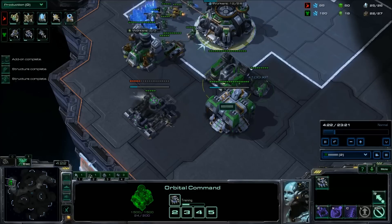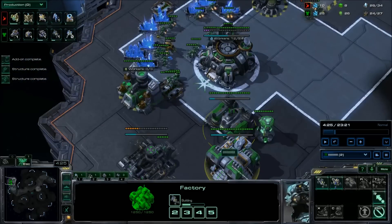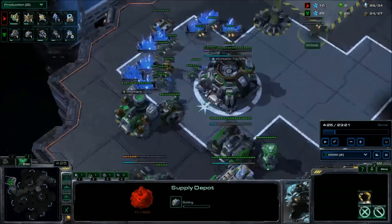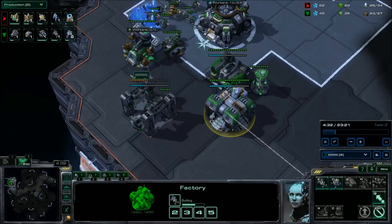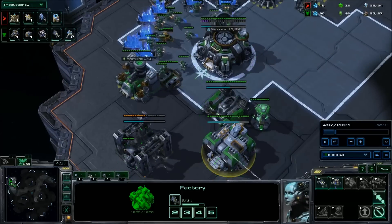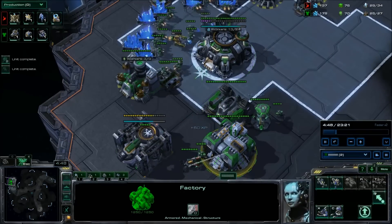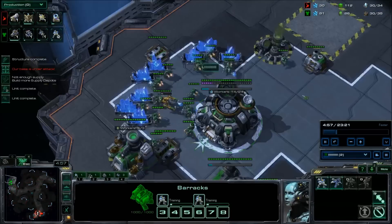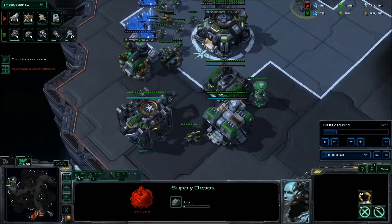The reactor add-on completes and we begin marine production. We'll be making a marine, a hellion, and then soon a medivac. Once the supply depot finishes, we have to start the next one immediately. The reason is we're spending quite a bit of supply with the two marines, the SCVs, and the hellions we're producing. You can see we actually are slightly supply blocked, then we get it just in time, and have to immediately make another supply depot.